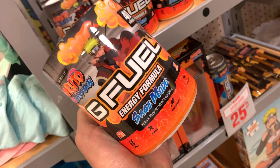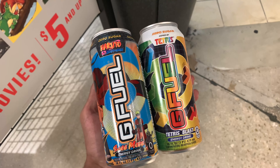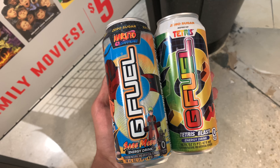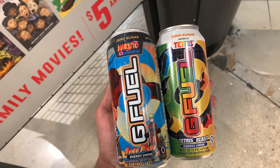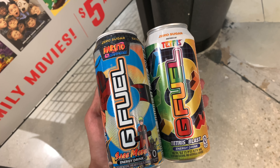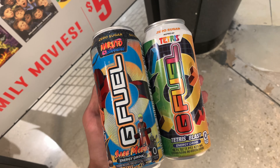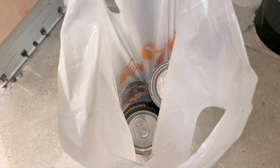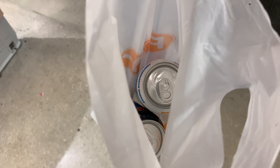So let's do it. All right guys, so we're gonna end up picking up a Sage Mode can and a Tetris Blast. You know me, I could buy the whole stock out, but I don't really want to because more people might come looking for them — I don't want to be that guy. All right, let's get it. So we ended up getting a Sage Mode and Tetris can. Review soon and this vlog will be up soon too. Let's get it.